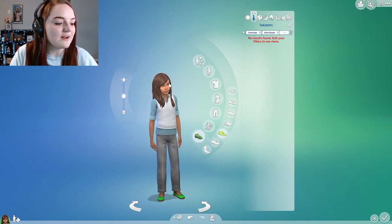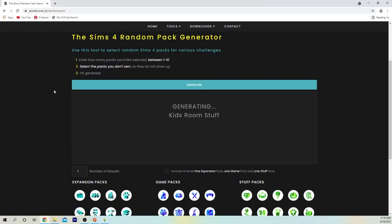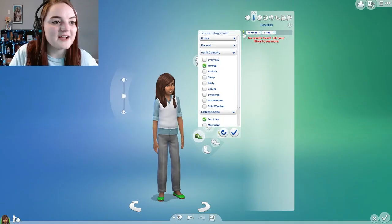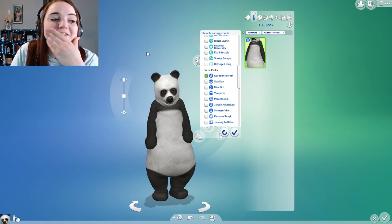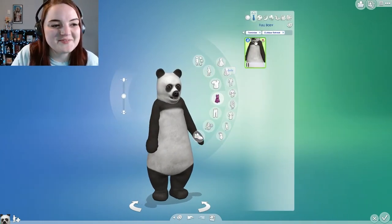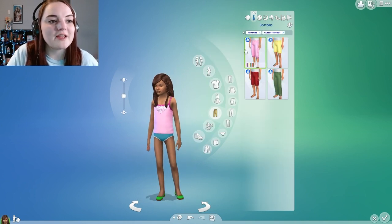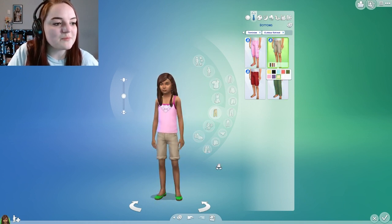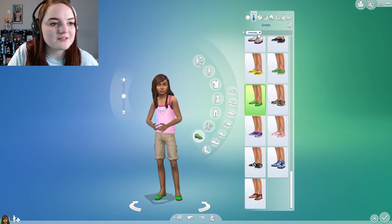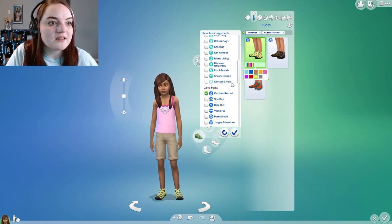Okay, shoes — cute, perfect. Okay, formal wear, let's go ahead and spin for formal. Outdoor Retreat — okay, I don't think Outdoor Retreat has formal stuff. Let's see what kind of stuff... she could be a bear? No, we're not gonna be a bear. This is kind of cute — let's do the pants. Oh, these are okay, it's not the worst thing. Yeah, she could have some pants.